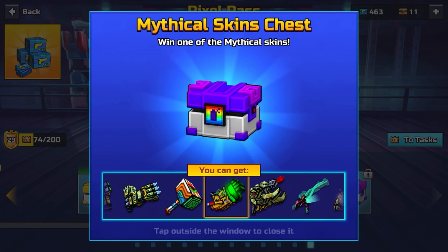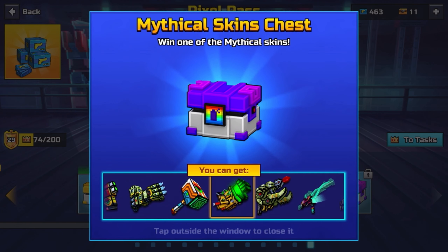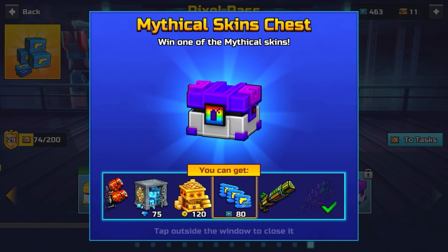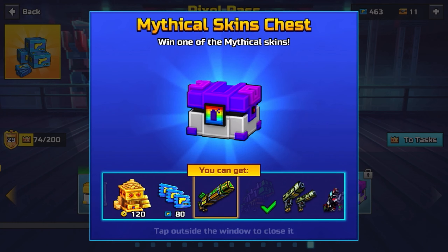Some people do like it, some people don't. But I would say mainly people don't like it because of the fact that the mythical skins chest isn't really a free-to-play friendly thing. Because as soon as you get a weapon — like say you get Ultimatum, which is what I'm trying to get — if you don't have the weapon and you get the skin, instead of the devs giving you a free-to-play offer, they give you a $9 offer.